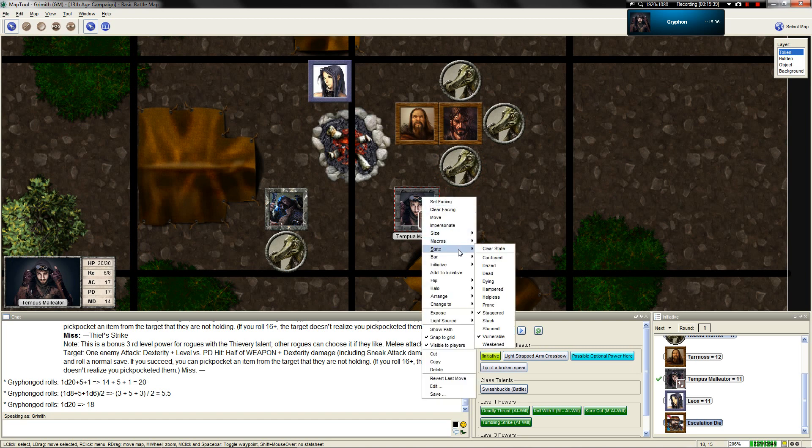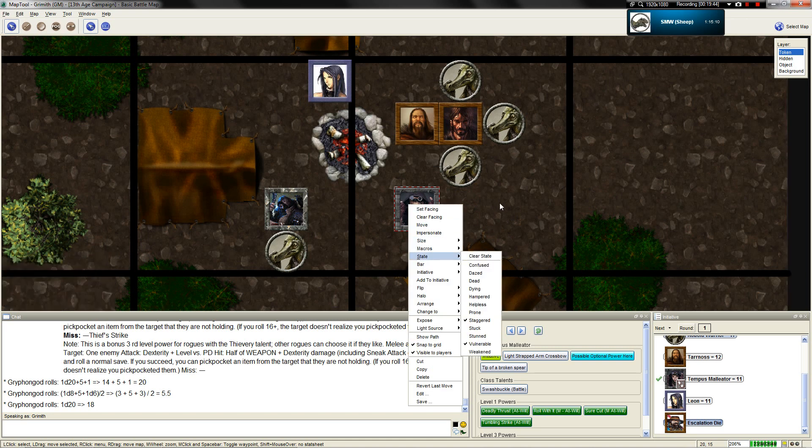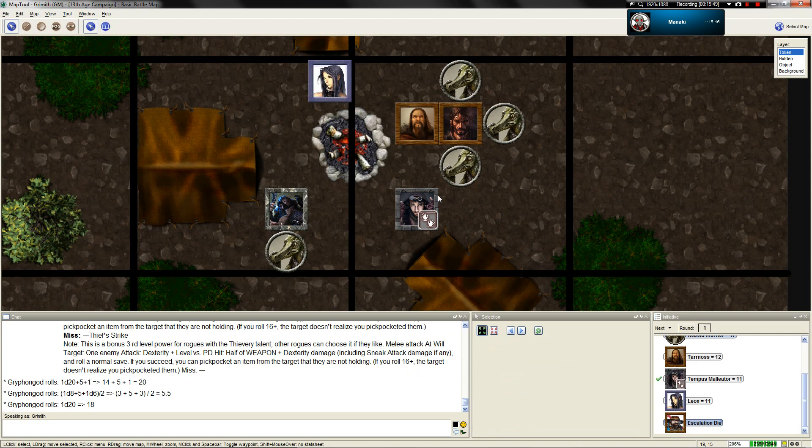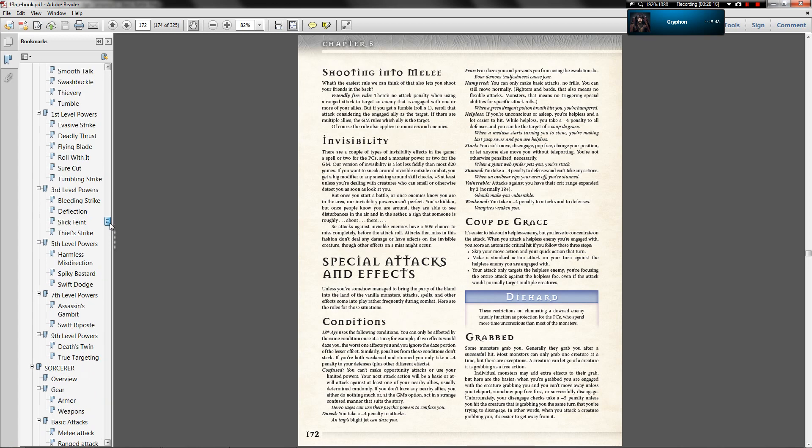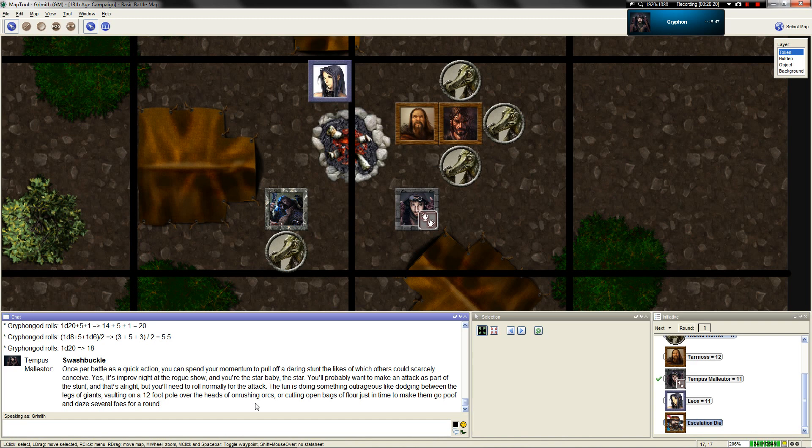Now I have a naked goblin stabbing me in the back. I'm going to use the vulnerable token to show momentum. Actually, here's an interesting one - once per battle I could disengage and succeed on it without actually rolling, if I use the swashbuckle. Is that okay? Once per battle - let me take a look at swashbuckler to confirm. Sure, if you want to disengage from this guy and have that be part of your swashbuckle, I would allow you to do that without rolling. Actually, I'm going to try to disengage without the swashbuckle because I want to keep my momentum.